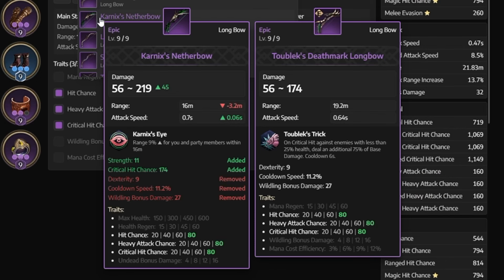Now when we compare these two weapons, the first thing you'll notice is the damage. Carnix has 45 more max damage. I'm going to be doing a damage comparison later in this video.